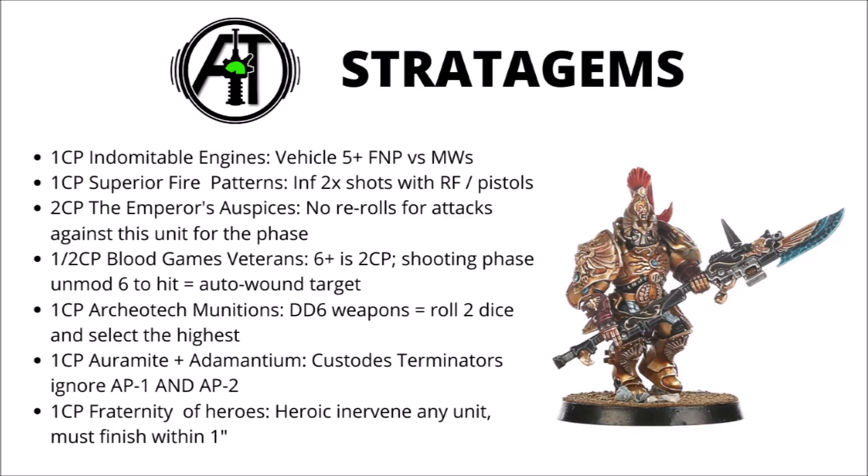Superior Fire Patterns for 1 CP is an infantry stratagem — you get twice as many shots with rapid fire or pistol weapons that turn. Particularly if you're Deep Striking a unit of Custodians, you could be putting out an absolutely withering hail of Guardian Spear shots. With a crazy unit of 10, you'd get 40 Strength 4, AP -1, Damage 2 shots hitting on 2s, which sounds very good to me. Probably worth it on big units, less so on smaller ones.